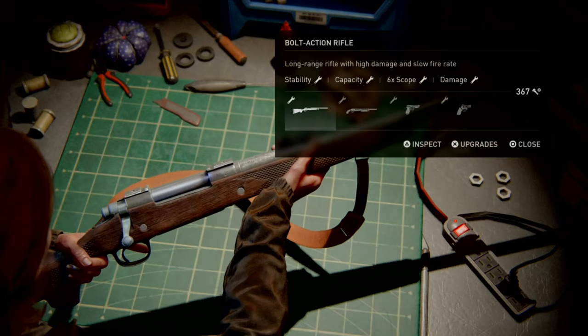The bolt action rifle offers stability, capacity, a six-times scope, and damage boosts. I find that a damage boost is less important than other options here. Capacity is a waste of time on Survivor — I won't have loads of ammo. Stability makes sense at range, and the six-times scope will allow me to play at range. The stability and six-times scope complement each other nicely. Nobody wants to look into a scope only for the target to be waving around. Also consider that the rifle is very noisy and will readily attract enemies, so after just one shot you'll often have to move to a new location.